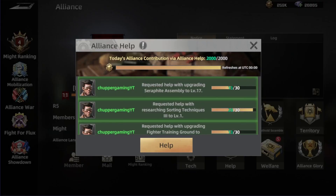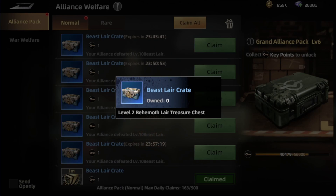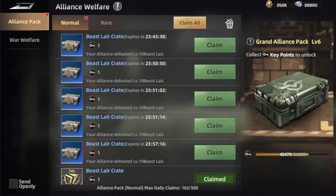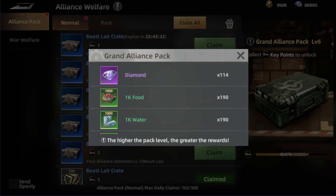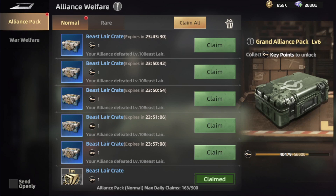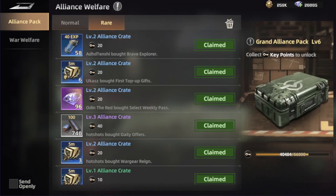Then we have the welfare tab, which includes the normal rewards by defeating the beast lair — giving you boxes with random rewards. The more rewards you collect, the more keys you get and the more additional rewards you unlock. There's also the rare tier, which works the same way.